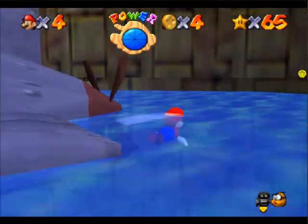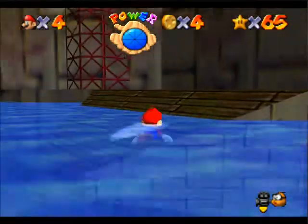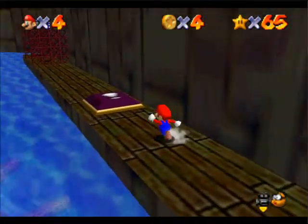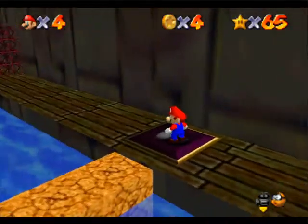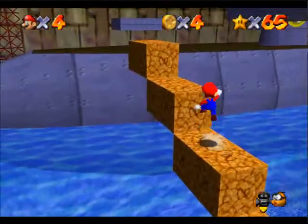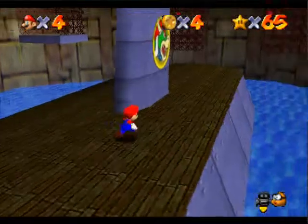You have to be running a little bit slowly today. Over here you might notice that there is a block, or a button, and you're going to press this button and blocks appear. You're going to hop up here, hop up here, and now you're on top of the submarine.